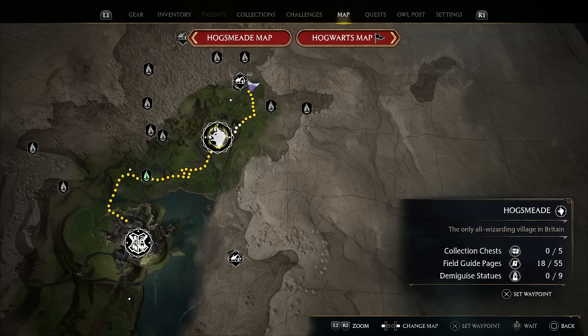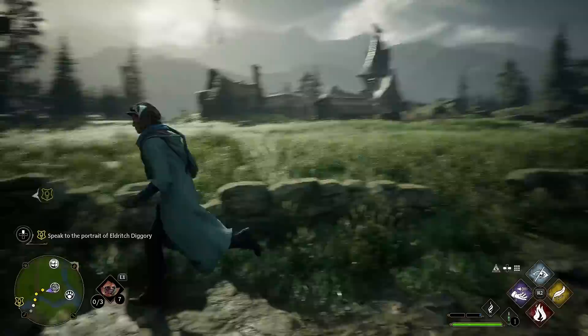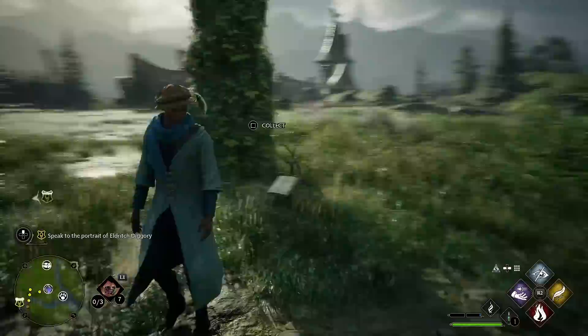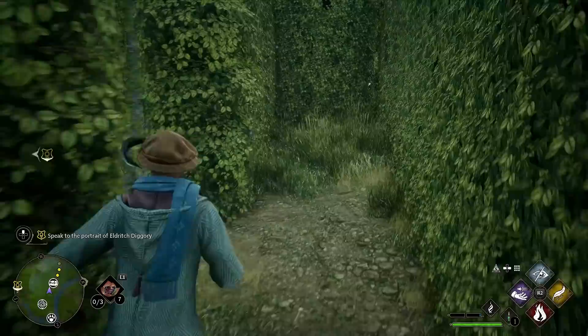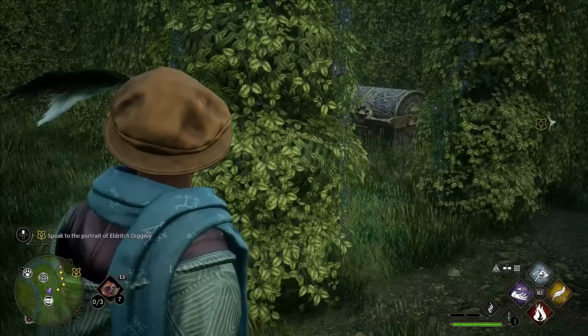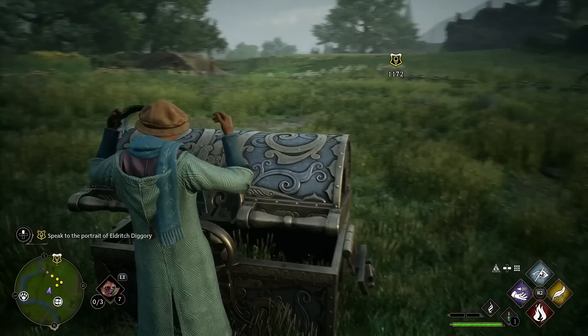There's another very easy-to-get guaranteed legendary item you can get once you can start traveling to Hogsmeade. If you travel north out of Hogsmeade towards Upper Hogsfield, there's going to be a little puzzle — it's actually a maze. You're going to come across these throughout the world, and if you run through them in the proper direction, it creates this maze as you walk in. All you need to do is hug the right wall, which works for many types of mazes. Get to the center and you'll find another one of these ornate chests. Once you walk up to it, the maze disappears, and this is another location where you can do that save game trick to farm a specific legendary item.